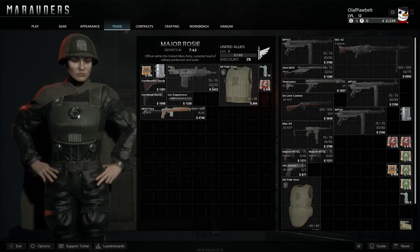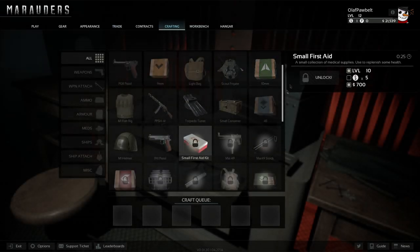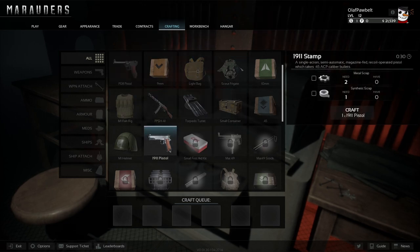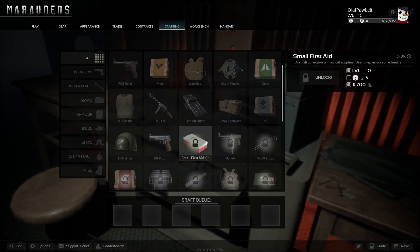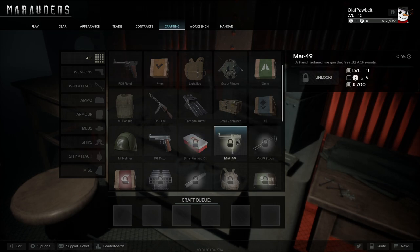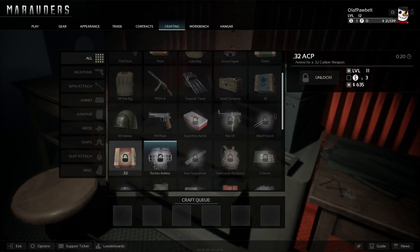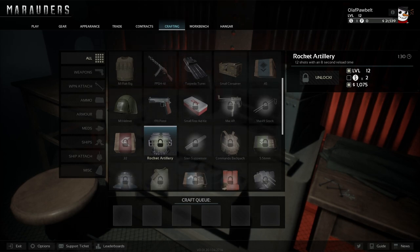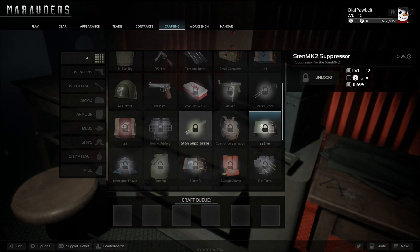Crafting is very simple too — you just need to unlock recipes. I've unlocked up to the 1911 pistol. The next one is a small first aid kit, and then I need to be level 10 with skill points — I need five of those. It keeps going: level 11, same requirements, and so on. You can also unlock chips and attachments for bigger ships, though I don't think you can put them on the smaller ones.